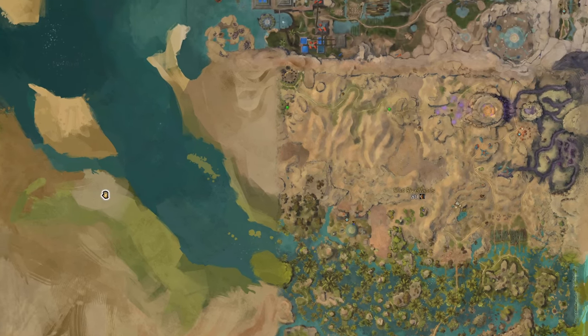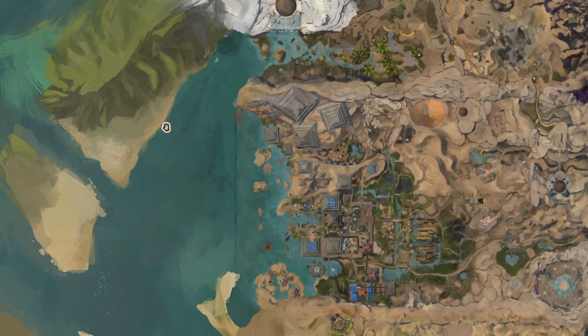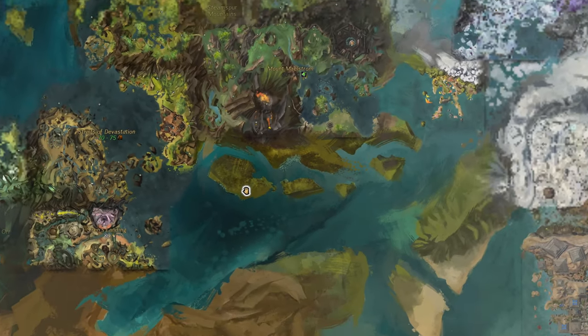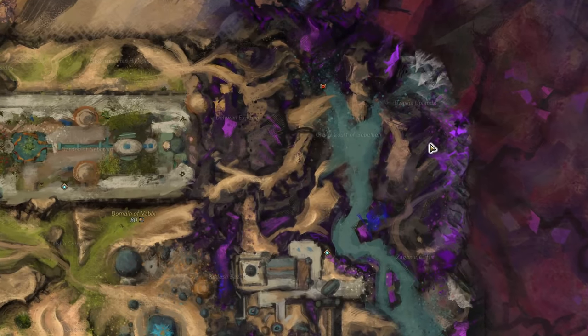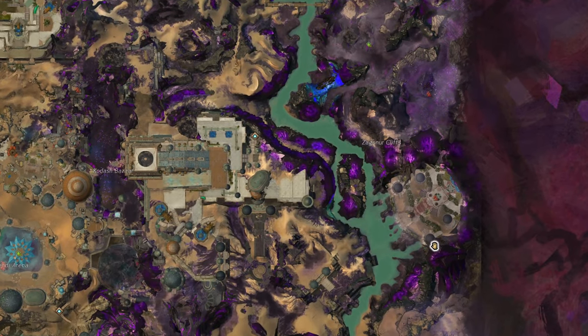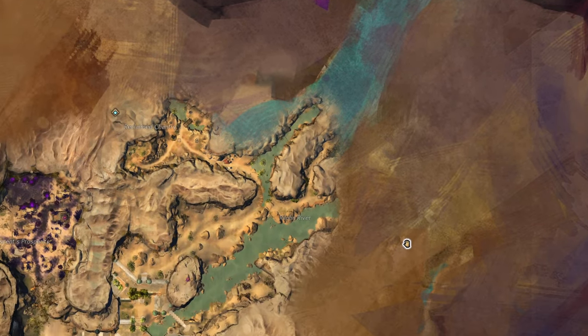The river continues past the Scavenger's Causeway towards the Steamsphere Mountains as well as Orr, where along the eastern coast of Orr you have the Sea of Elon, and then there is the Meyer Sea in the Steamsphere Mountains, which might technically be part of the Elon River as it goes towards the Labyrinthine Cliffs. Additionally, the river flows south from its source through the entirety of Elona, through Vabbi, into Kourna, and into the Unending Ocean, being a large part of the three different maps of the Domain of Vabbi, Jahai Bluffs, and the Domain of Kourna.